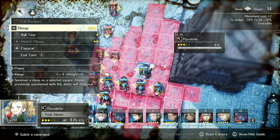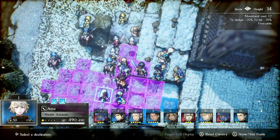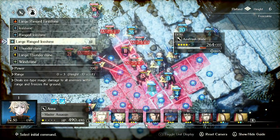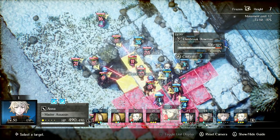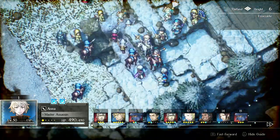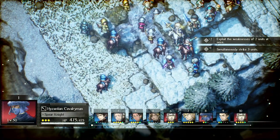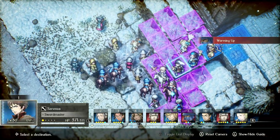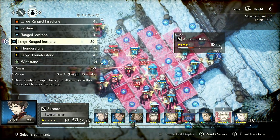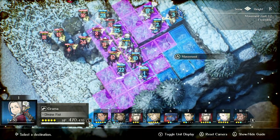We can throw this decoy down here to give enemies something to attack - I'm using decoys as like a lightning rod for my team. Then I have Anna do some attacks. We'll hit some weaknesses instead of running into resistances, so we can hit two of these archers. She can throw elemental stones as well as hit with dagger attacks - anyone can use elemental stones, so that's flexible, and they're pretty good.